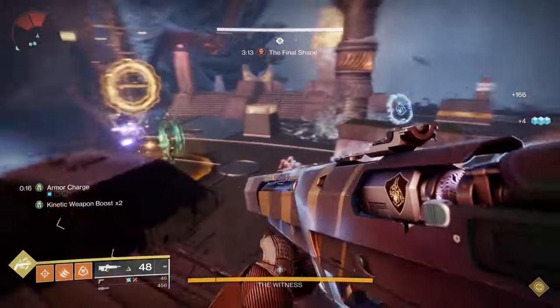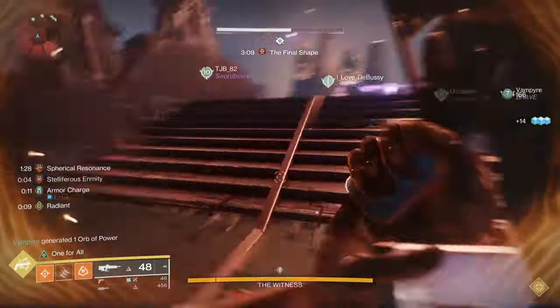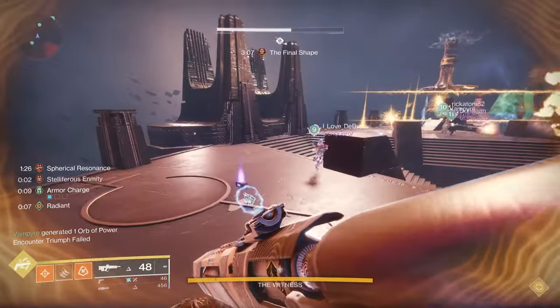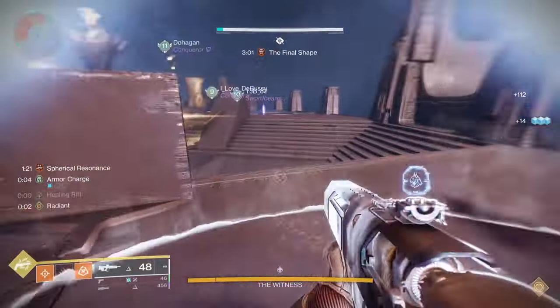The hand team's role is ultimately to break the buttons on the Witness cloak so you can begin DPS. I will walk through an example from one of the perspectives. In this case, I'm going to be running the circle hand, which is the hand that's coming out of the ground.